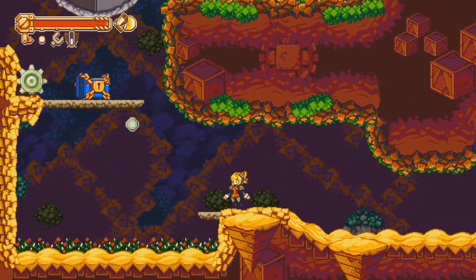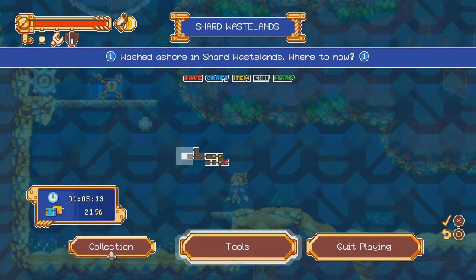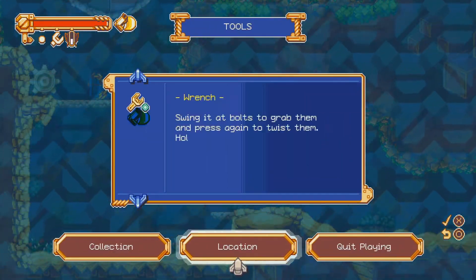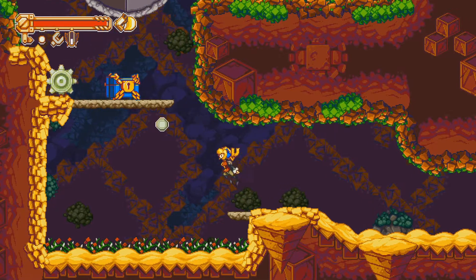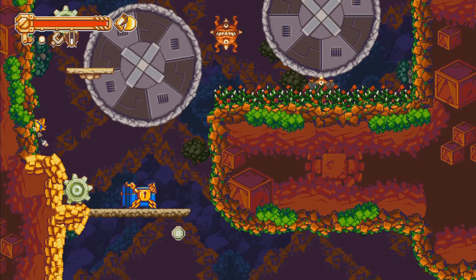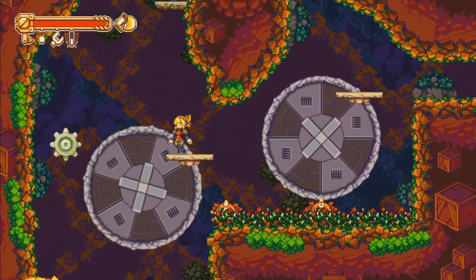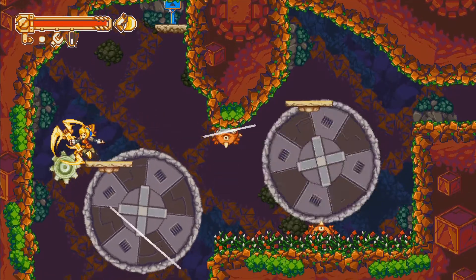That's confirmation that I can repair my gadgets — or tools, whatever they're called, the accessory things — just by killing enemies. It's kind of Cave Story-ish. Reminds me of how the weapons work in that game where getting hit de-levels them, but you can level them back up easily enough.